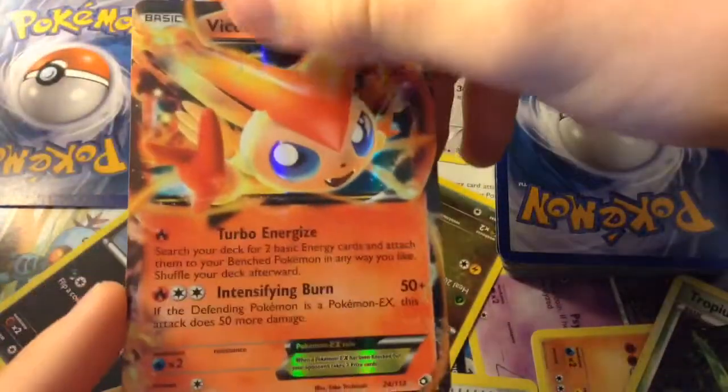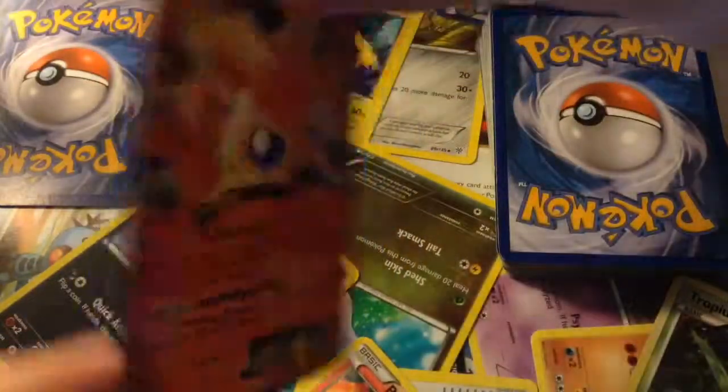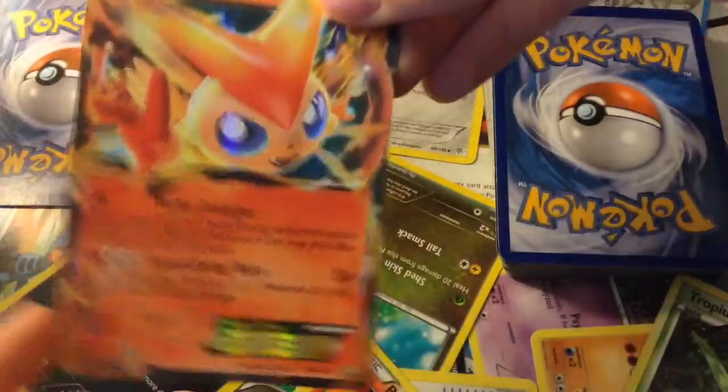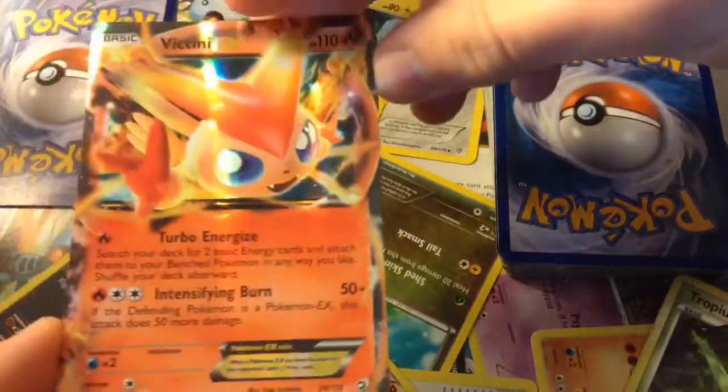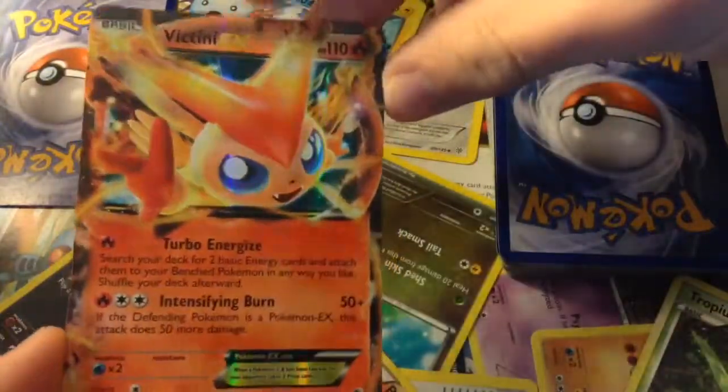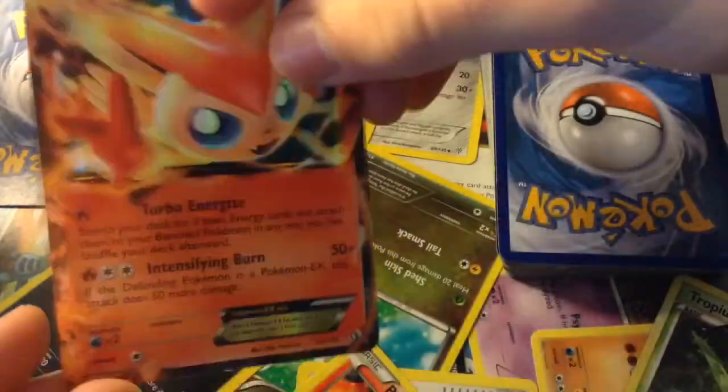This is a Victini EX. I got this in a trade — I'm not sure what I traded it for, but I think I traded a Level X for it. It shines like that. It's a nice holographic, just like Meloetta, except it doesn't have those sparkles.